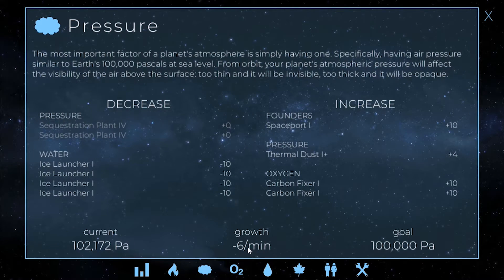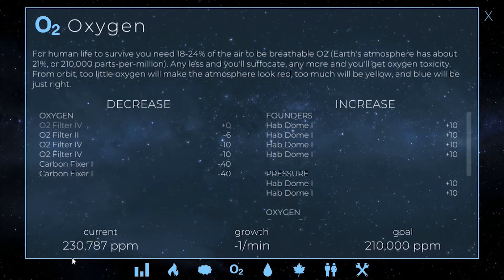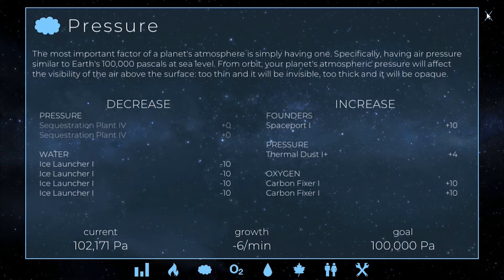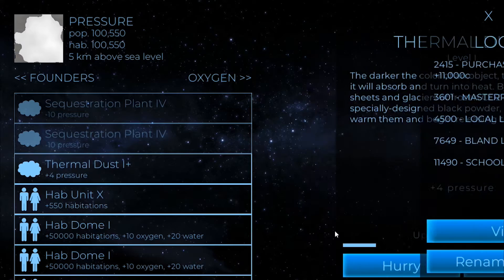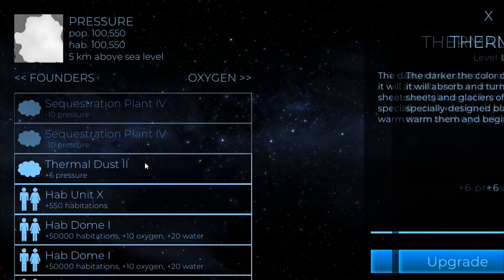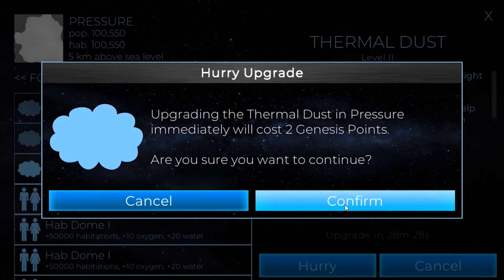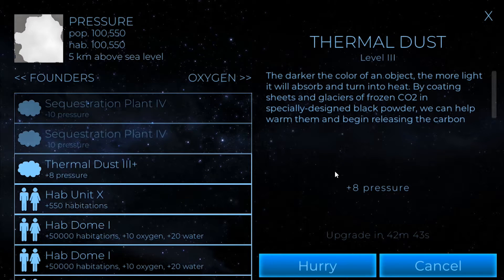So we're just going to leave that at that. We've just got to deal with the pressure now, and then oxygen — minus one a minute, that's fine. It's higher than it needs to be, but it does need to go down and minus one a minute is not a threat to me, so we're going to leave that as is. I did spend a lot more Genesis points than I probably should have, but we'll just go ahead and get this done with, at least up to the last one, so that when I'm leaving the game running later the pressure is getting dealt with and I'm not going to come back to a planet with completely messed up pressure again.